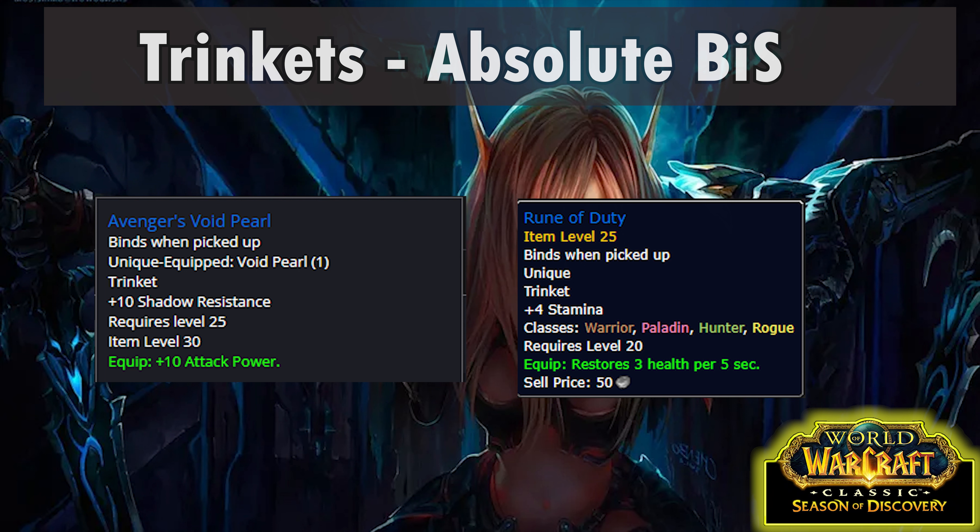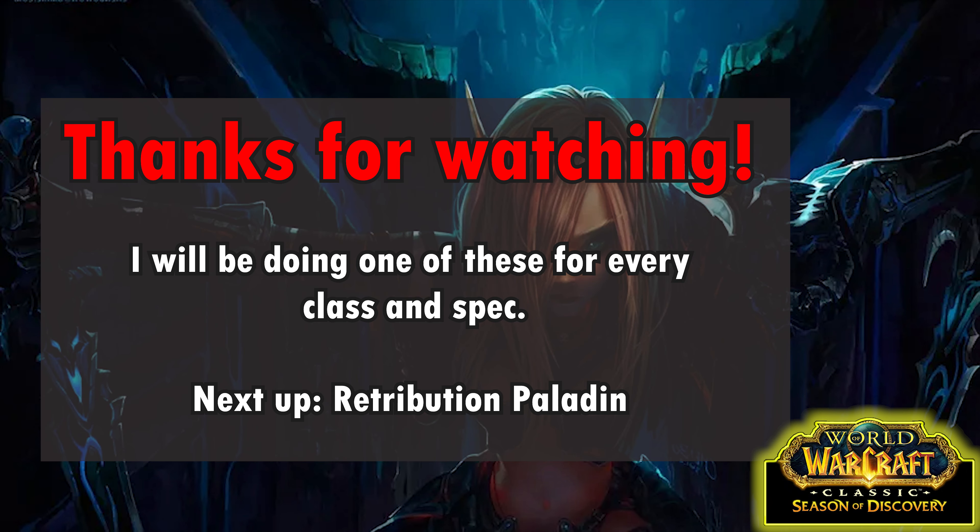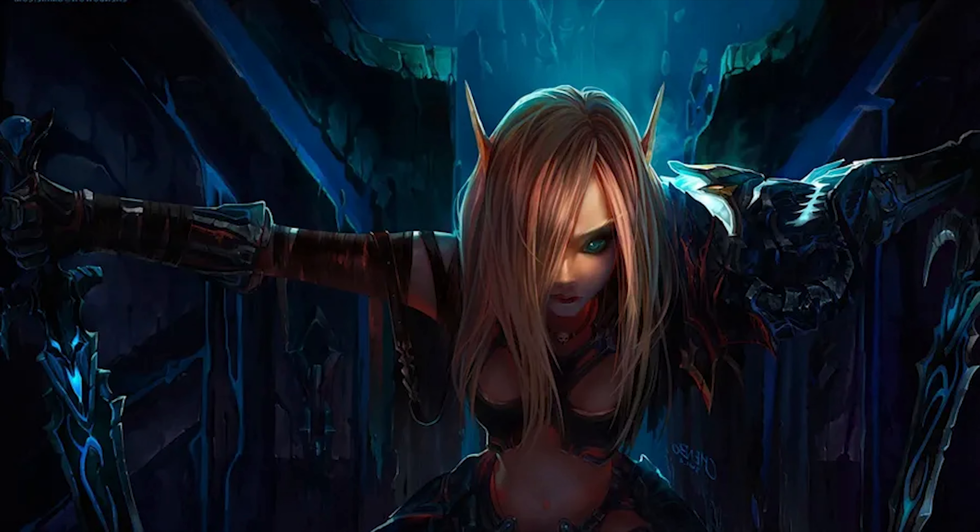Finally, trinkets — there's only one good option which is the Avenger's Void Pearl from Blackfathom Deeps. For your second trinket, really just look for anything that does something useful — for example the Rune of Duty from PvP has a few stamina on it at least.